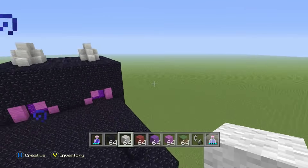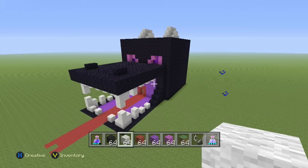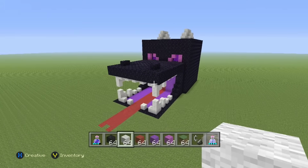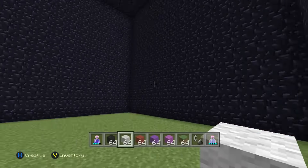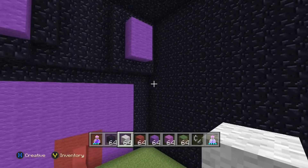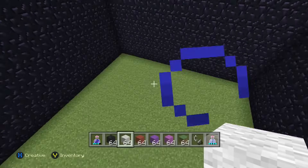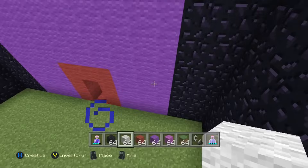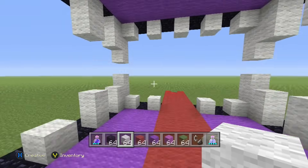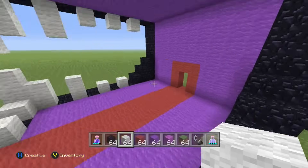So now the last part we have to do is the inside. This part really depends on you — I'm going to make mine look really kind of classy. I'm going to use wood and I wanted to make it look completely different from the outside. The actual Ender Dragon itself is actually officially done — we are done with it guys. So let's get started on the inside.